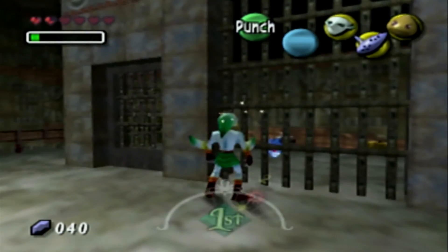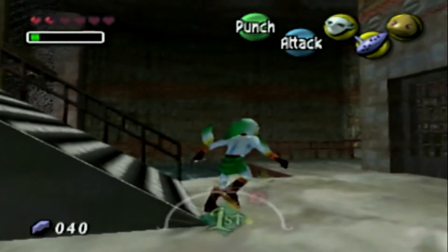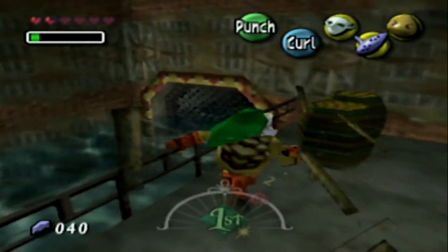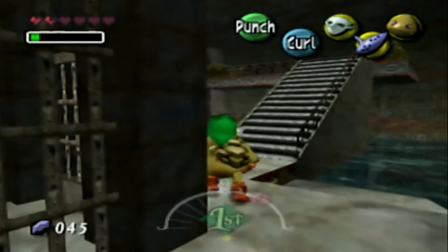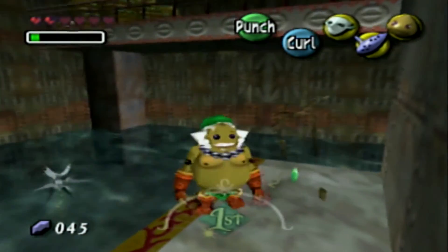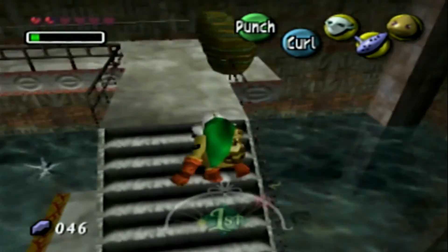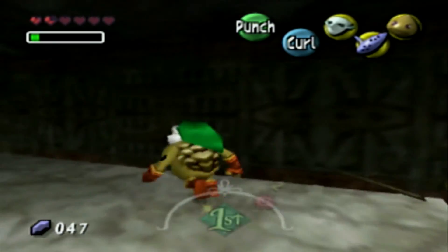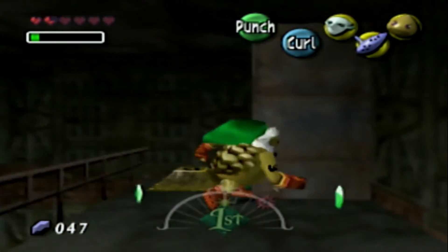We got a heart piece here. Is there a switch I can push? At least there's something. How do I get that heart piece though? I'm sure there's a switch up top. One rupee, awesome. I don't see anything in here. Oh, I see the switch - it's a traditional switch, this one doesn't require Goron power necessarily.